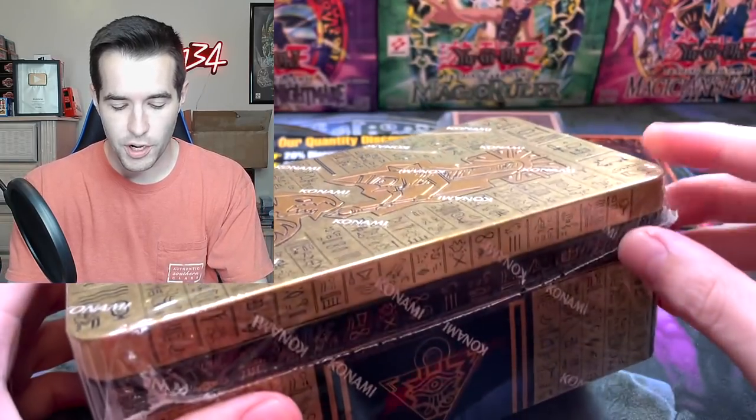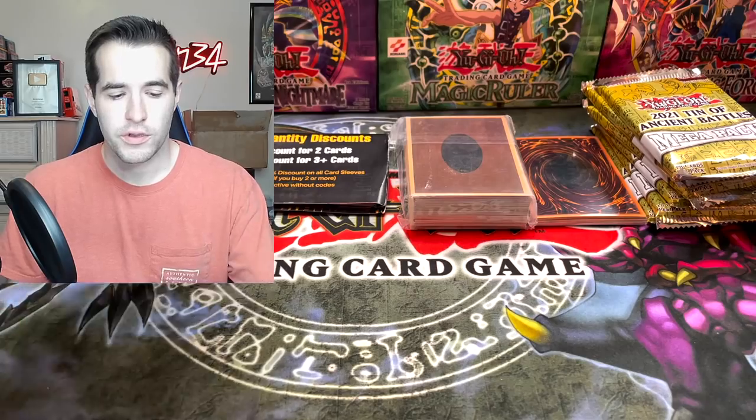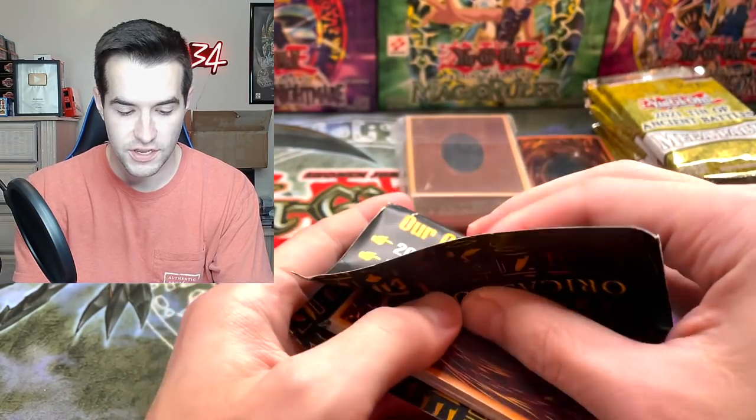Let's get into the opening. I'm going to open up these Megatons, get the packs ready, and then we'll get straight into those Orcas. So let's get into the Orcas. We have the quantity discounts - 20% off for two cards, 30% off for three cards.